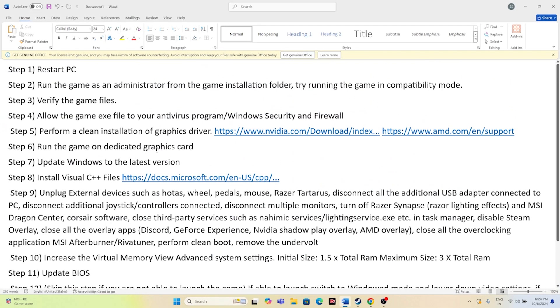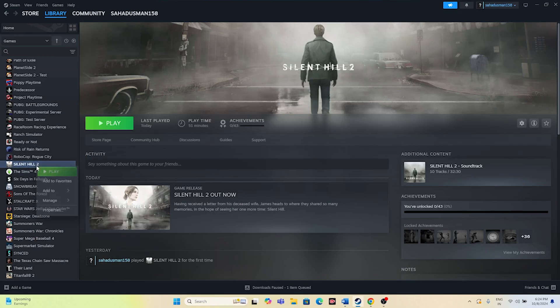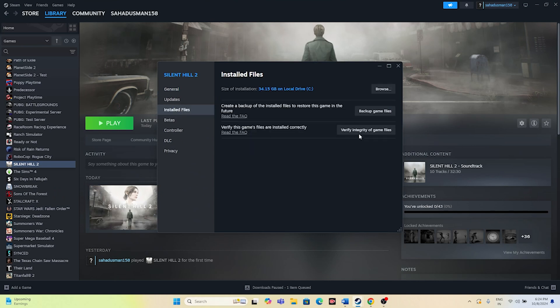The verify integrity of game files step mentioned earlier is also very important. If game files are corrupted or missing, that can cause crashing, freezing, stuttering, and lagging. In Steam, right-click the game, go to Properties > Installed Files, and click 'Verify integrity of game files.' This will cross-check every file and fix any corrupted or missing ones. Wait for it to reach 100%.